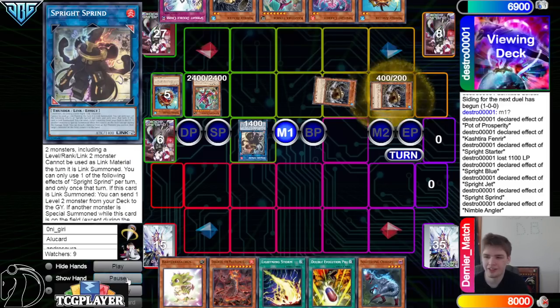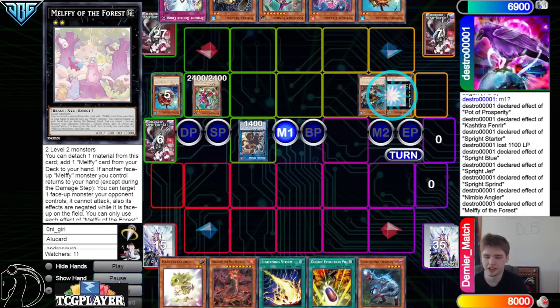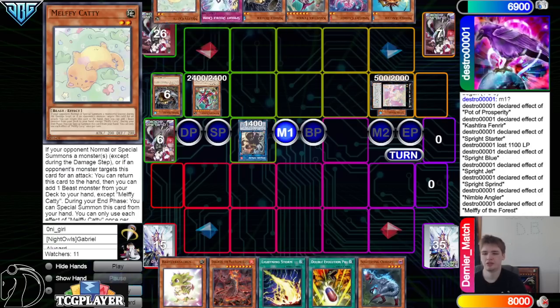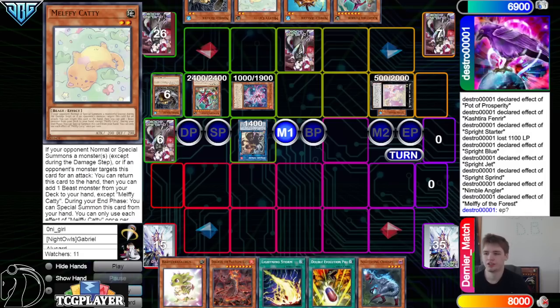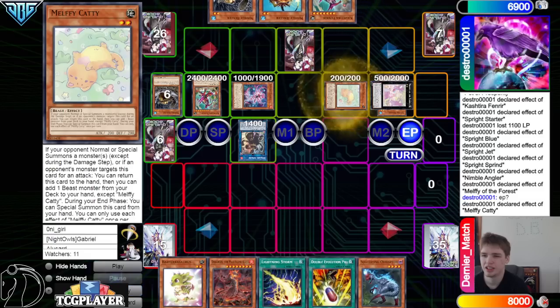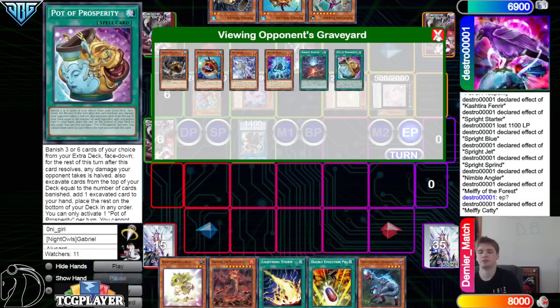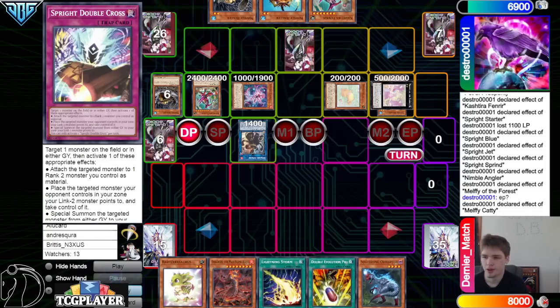That's fair, but no — they have it, we just lose to it. I was going to say, we just never make Gigantic throughout this combo. Then we're going to search out Caddy, Special Summon out Kara, Set Double Cross, End Phase Special out the Caddy. We just never went ahead and summoned Beaver after that. It's not a bad end board.